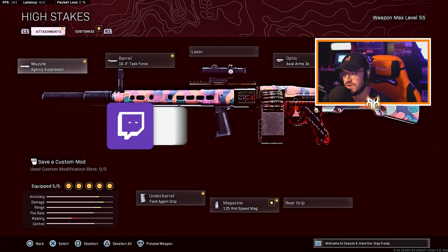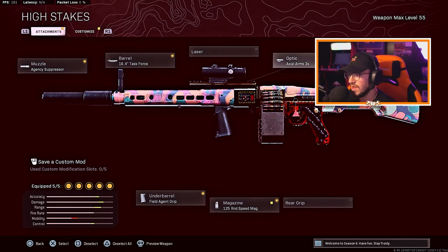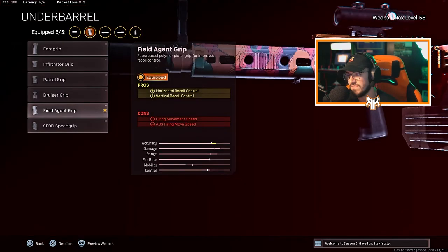For the muzzle, run the Agency Suppressor. The barrel: Task Force barrel. Optic: Axial Arms 3x. Magazine: the 125-round speed mag. And for the under barrel you have Field Agent Grip for horizontal and vertical recoil control.